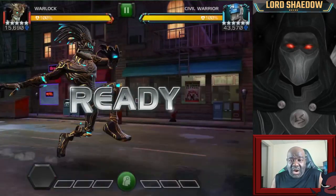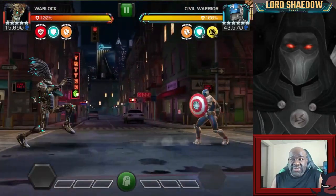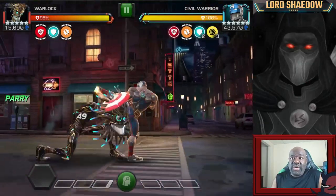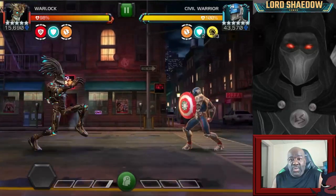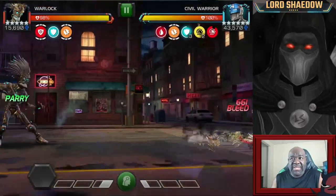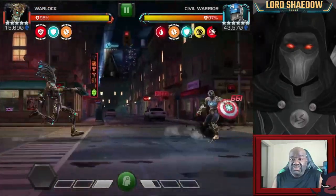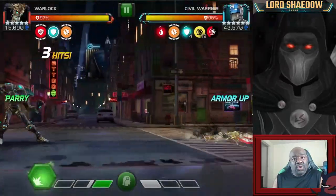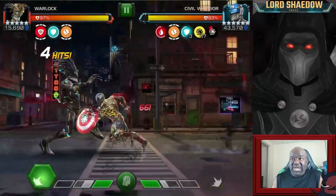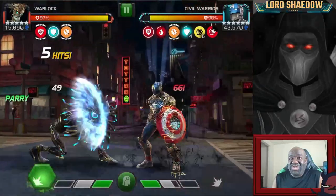First fight, we are going up against Civil Warrior — he's got a rework, but I haven't found him any more difficult to fight. I'm parrying and I want to get that infection up. I always do that when I'm playing with Warlock, even though I'm not having to deal with a lot of healing. Parry heavy — that's it. Doing this will avoid the rising sun issue.